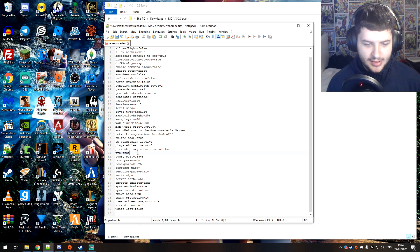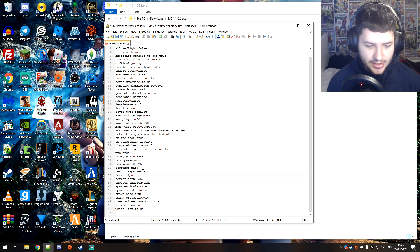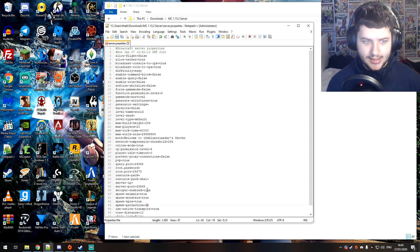PVP controls whether you want player-versus-player damage. You can change the server IP and port if you've opened your ports or have a custom IP. You can add a resource pack URL to enforce and download a specific texture pack for players when they connect — useful if your server works best with a particular resource pack. You can also disable spawn animals and monsters, adjust spawn protection, view distance, and enable the whitelist.